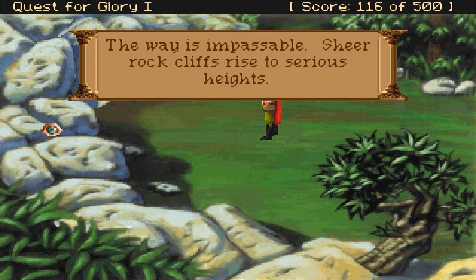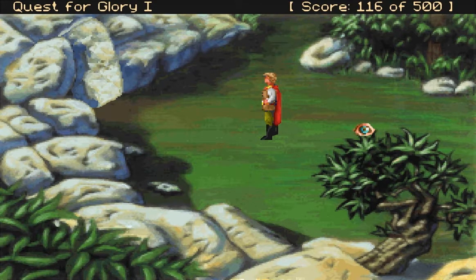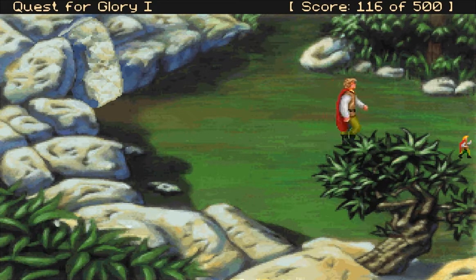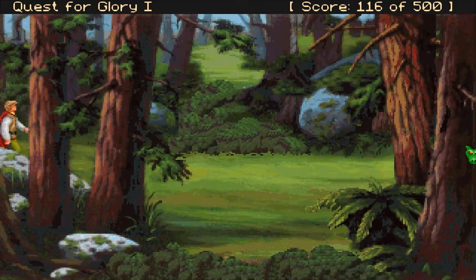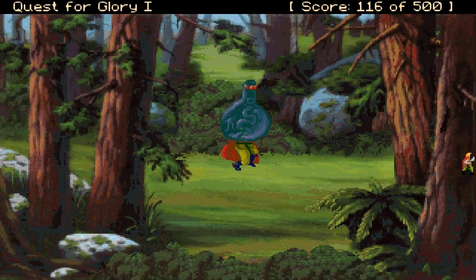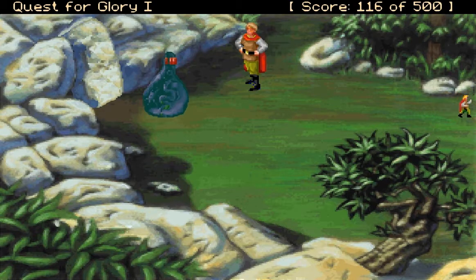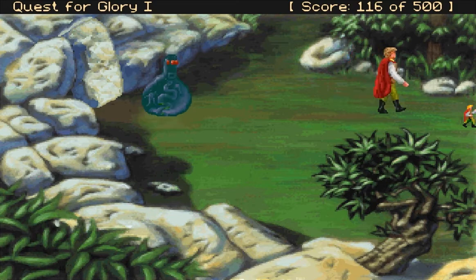Some rocks are left here by the receding glacier. The way is impassable — sheer rock cliffs rise to serious heights. I don't know what we accomplished there, I guess nothing. It landed on me. 'Trounced by a bounce — you're obviously in no shape to continue the game.' So it killed me that way? Okay, so we're going to leave it alone.